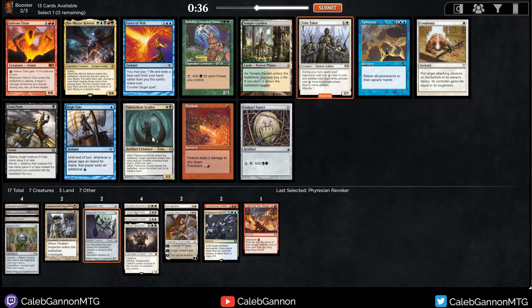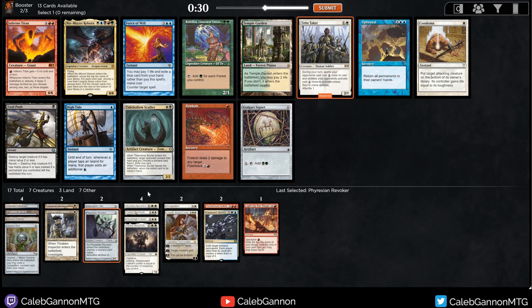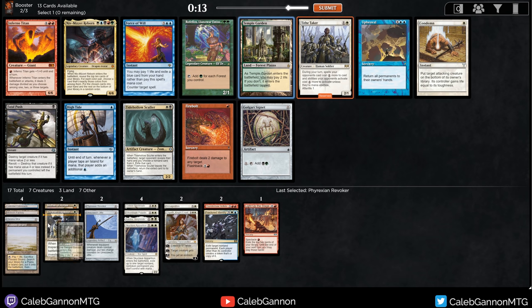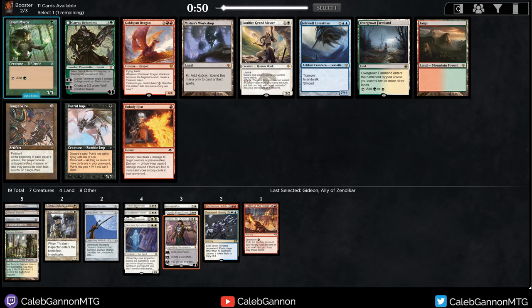I could see moving into black and getting Tithe Taker plus Hollow Sculler. I don't think anyone's going to pick up Tithe Taker. Condemn is not a card you want in a deck like this because you're the proactive one - you don't want to wait for your opponent to attack to exile their creature. I could speculate on Temple Garden. I have a Flooded Strand, and this makes some fetches better - I'm actually going to do that. Giver of Runes. Gideon Ally of Zendikar - Gideon's good. Giver should come around.